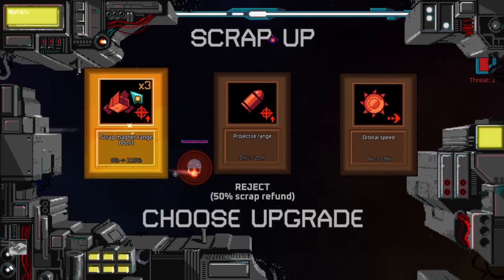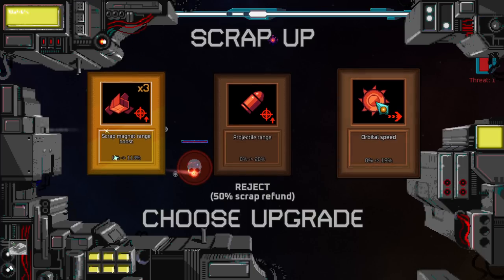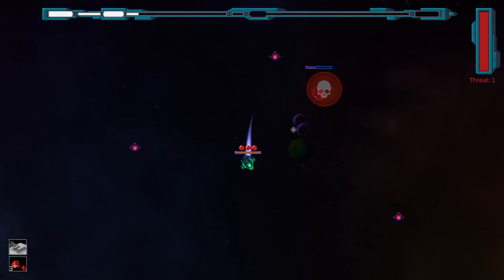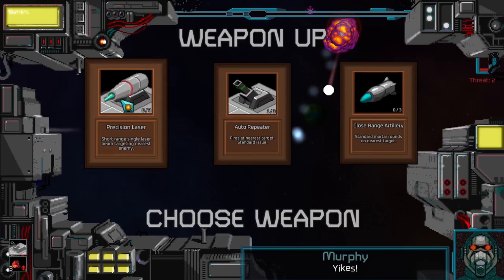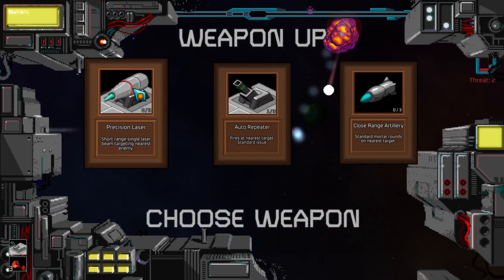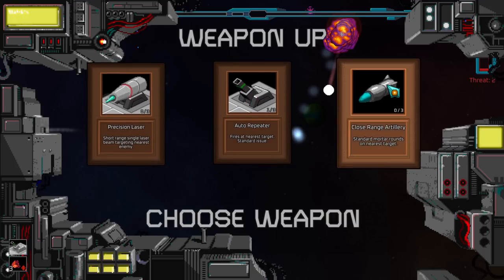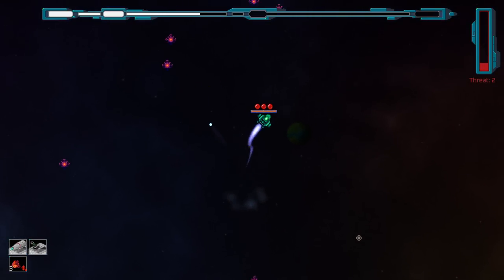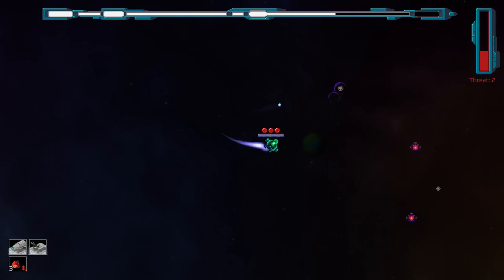Scrap magnet range boost. If I'm not going to cut scrap magnets three times, what would I get? Projectile range or orbital speed? I don't have an orbital right now, so let's go with scrap magnet boost. So we already started with 100% magnet gain. And we've got our first weapon — I can go precision laser, short range laser, auto repair, standard issue, or close range artillery. I'm going to go lasers — precision laser. I hope it's good. I haven't played this game before, maybe two minutes, and then I was like, okay let's do the run. I have seen footage of it though.